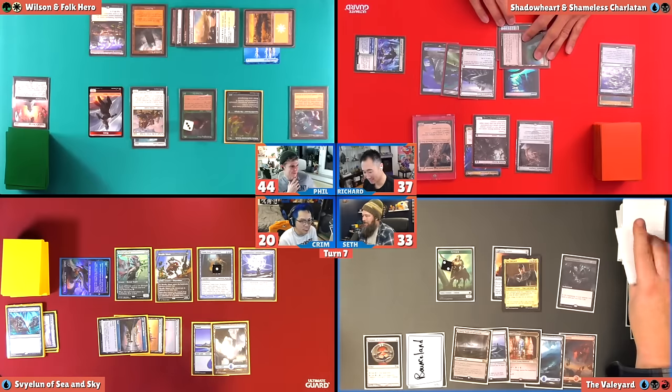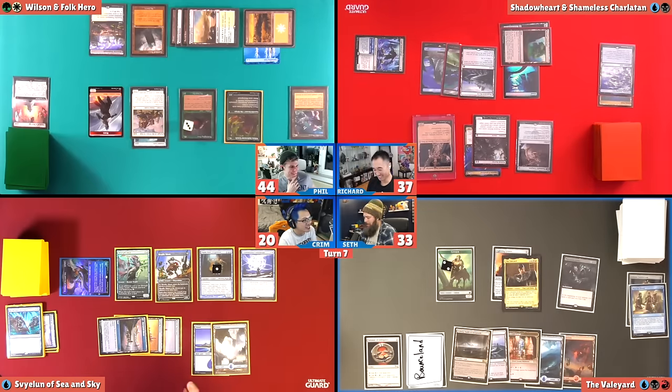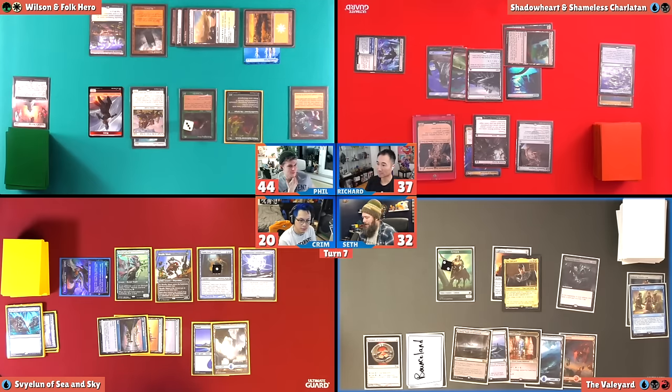I think I cheated — whenever I put that island into play, because I had a bounce land, I think I played an extra land. So I'm going to undo my land drop for this turn and we should be back. DQ'd. I'm going to untap. It's okay, MODO would have crashed. I'm going to draw two thanks to Phyrexian Arena, I will lose a life down to 32. Krim said something about Back to Basics.